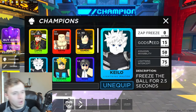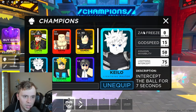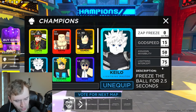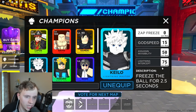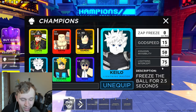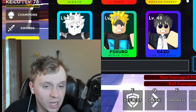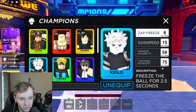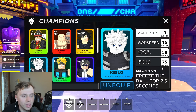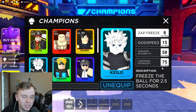So we have four abilities: Zap Freeze, Godspeed, Assassin Invisibility, and Lightning Intercept. Starting with the first one — Zap Freeze freezes the ball for 2.5 seconds. This ability is really nice if the ball is coming at you and you can't react quick enough. The sweet thing about this ability is the ball will not come back at you once you use it.